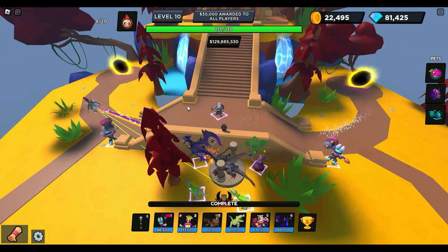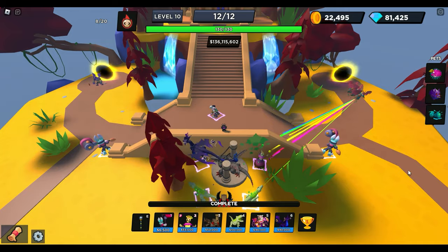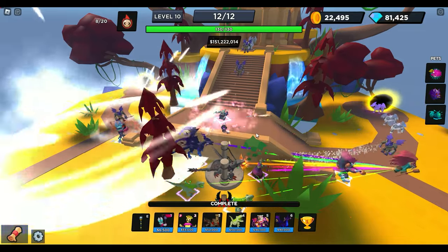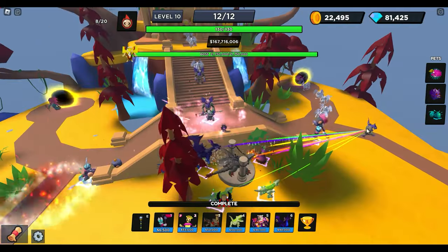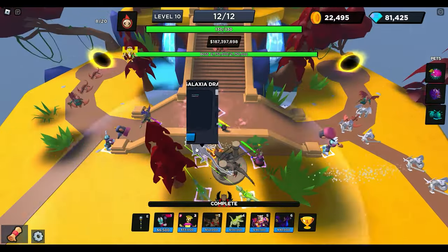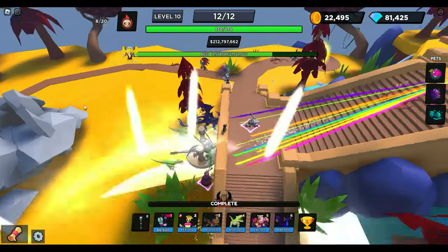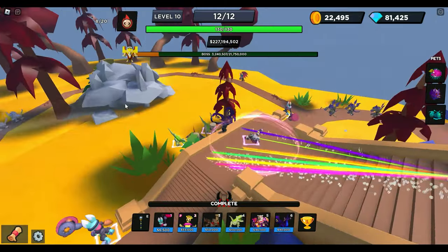Here we are at Wave 12. Let's see where the boss comes out — right through the middle. Now we're going to set everything to Strongest. Boss is coming right down the middle and all towers are focusing on him. 21 million, almost 22 million health. I don't think we're even going to have any leak damage — nope, none at all. That's great. Absolutely amazing.